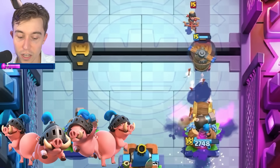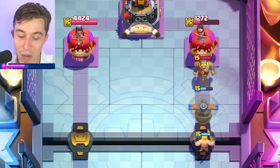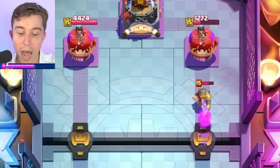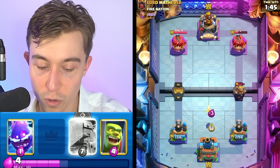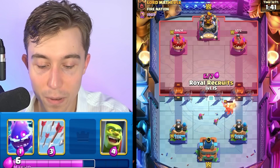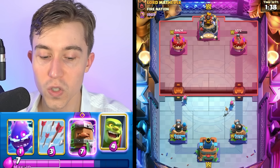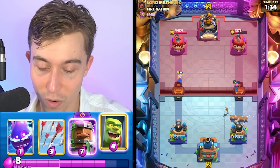If you drop Royal Hogs and they drop a Mega Knight, they're going to kill you — it'll delete your Royal Hogs, they'll be down 2 elixir, but they'll have a full HP Mega Knight trotting towards your tower. The way I play this deck, I generally wait for opportunities to go in for Royal Recruits, maybe go in for an Archer split in the back. I'll typically go in for Goblin Cage in the middle of the cycle, but I won't drop my Recruits in the back early on without knowing my opponent's deck.